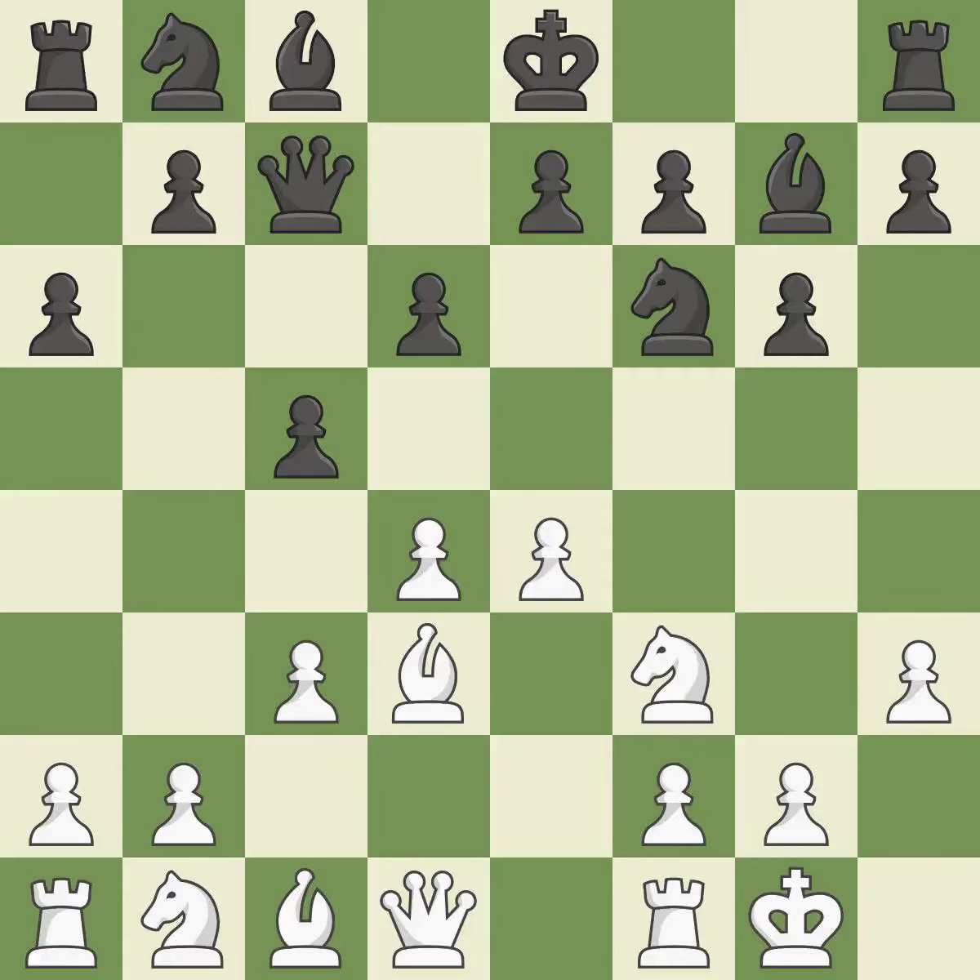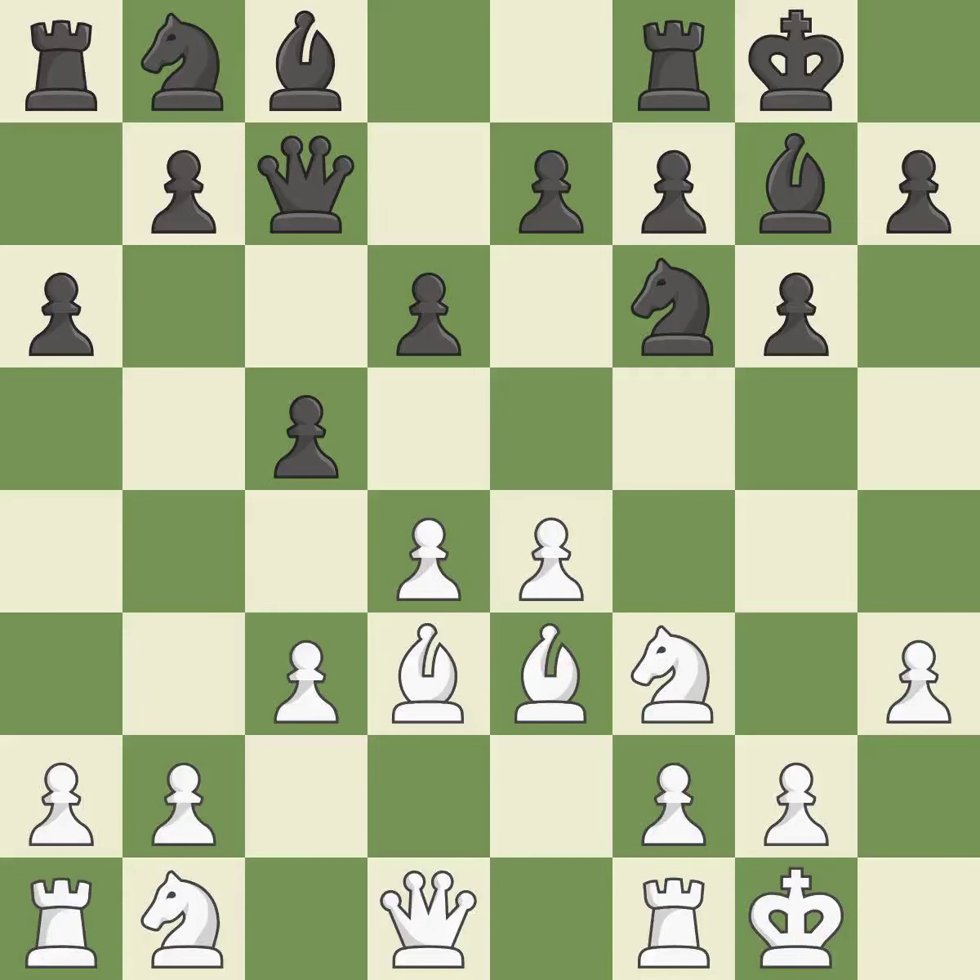By doing this, a knight moves out of its beginning square and into the action. Although white lost their edge, the game is still almost evenly matched. Castling develops a rook while also moving the king to safety. Castling to the same side of the board as the opponent tends to lead to less sharp positions as compared with opposite-side castling. It is excellent.